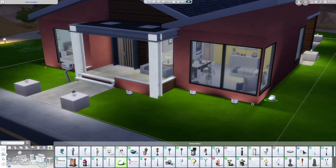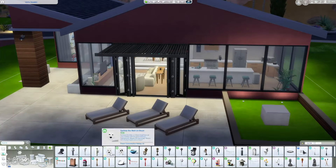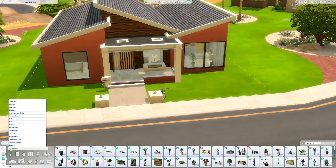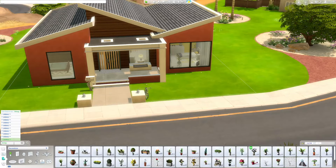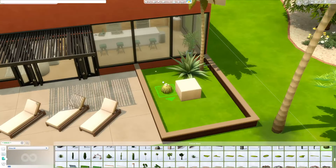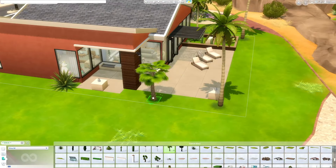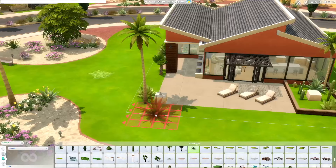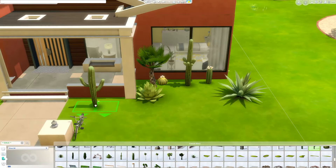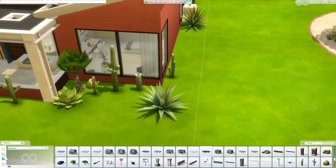Now we're doing some exterior lighting and we're almost to the end. I lit up around the different spots and come back with some desert landscaping — cactuses and palm trees. I used sand as the terrain paint underneath all the gardens. This overhanging black awning thing off the back is actually from Desert Luxe and it comes in a bunch of different swatches, but I thought black was pretty cool. I'm deciding on trees now, matching the palm trees that surround the lot in the world, and grabbing a whole bunch of debug landscaping because it comes from the Oasis Springs world itself.